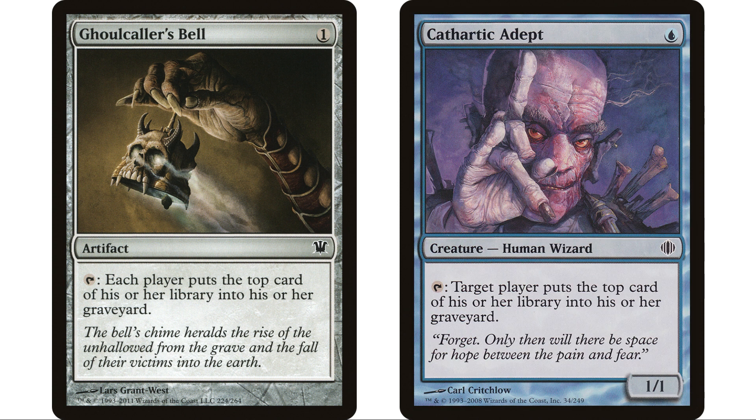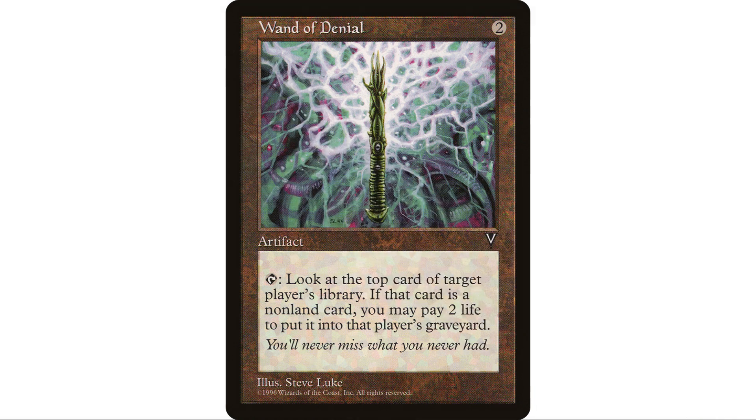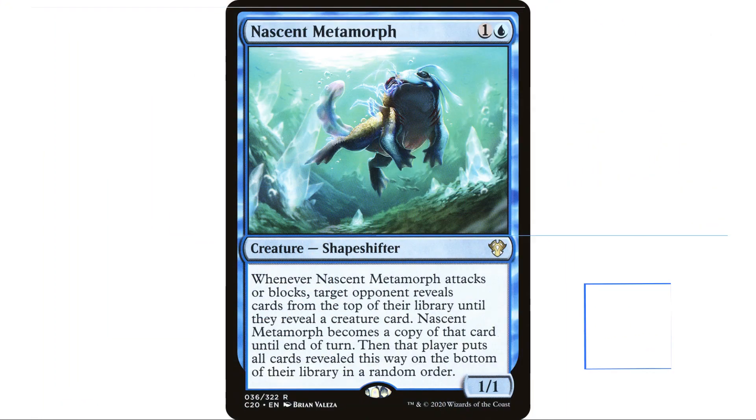Cathartic Adept is in here for the same reason. Wand of Denial is a particularly great one — two-mana artifact, tap to look at the top card of target player's library. If it's a nonland card you may pay two life; if you do, put it into their graveyard. We can use it as part of the Lantern strategy, or just to peek at what they have and name it with Booby Trap without putting it in their graveyard — just leave it on top.